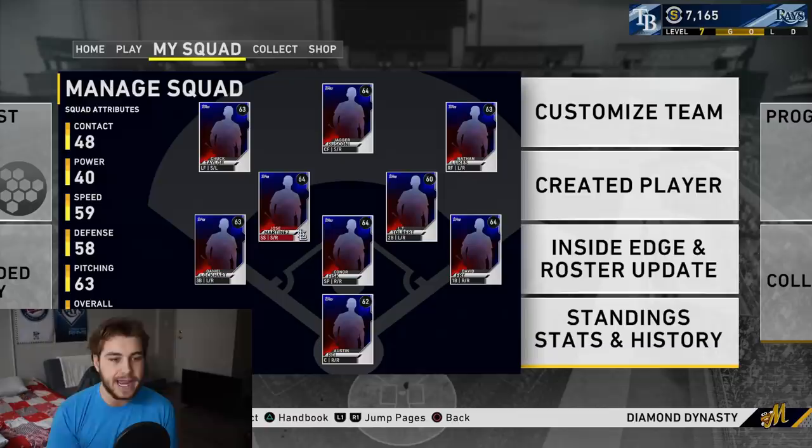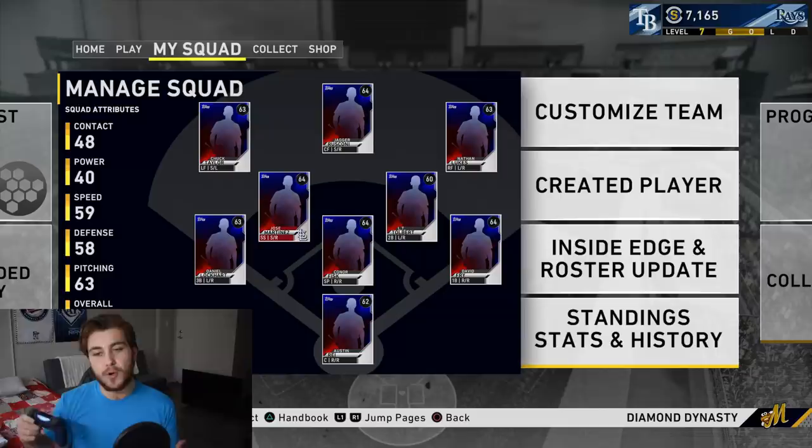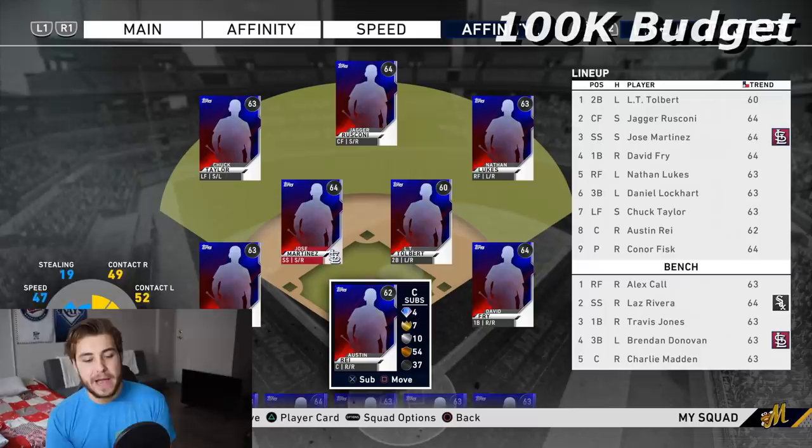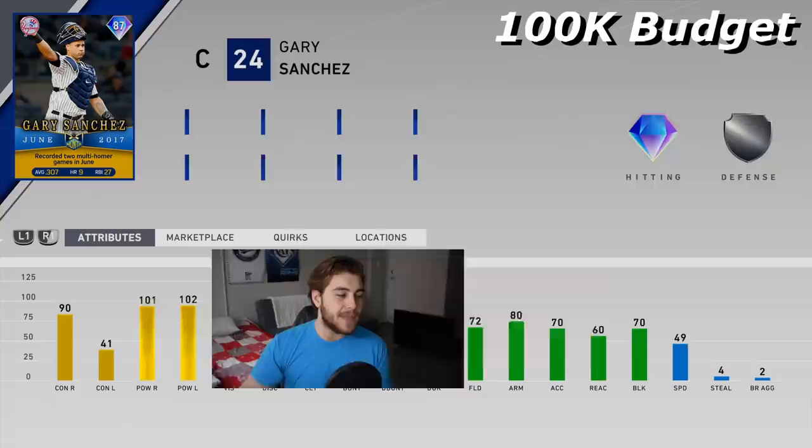I also kept in mind that on average, a good amount of people watching this are probably at about level one Silver. So all the packs that you earn up to there, I kept in mind. The best budget catcher that you can get is at level 40 or the Show Classics pack — that is Gary Sanchez.